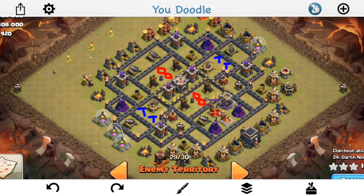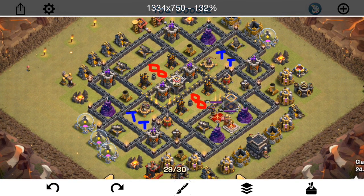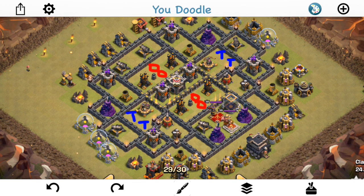We'll talk through it, we'll see what the attackers did, and kind of what the solution ended up being. One thing on this base: notice that the giant bombs and the Teslas are drawn in. Lava Hound in the Clan Castle, by the way. That's kind of important, because you don't see Lava Hounds in the CC that much.